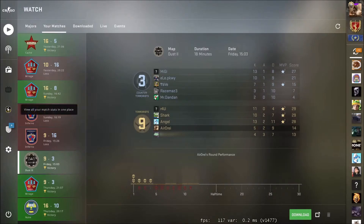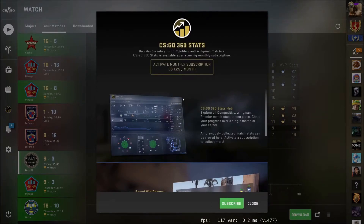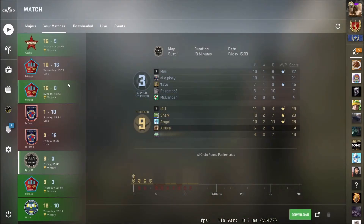There is a CSGO 360 Stats thing where you pay $1.25 a month to view your stats even more in depth. Please don't do this. I've been a fan of CSGO for a long time, and paying a subscription per month to view your stats just seems wild to me — it's not worth the subscription. You can't see your assists, your flashbangs, or your utility damage without it; those are hidden behind that paywall.